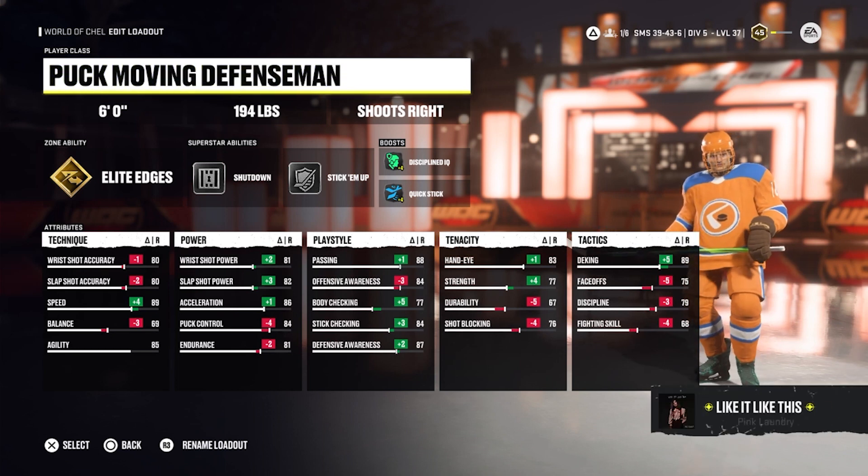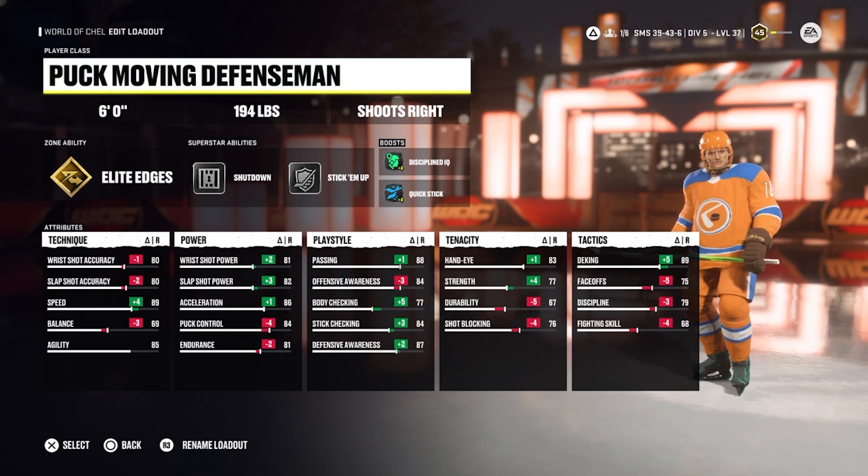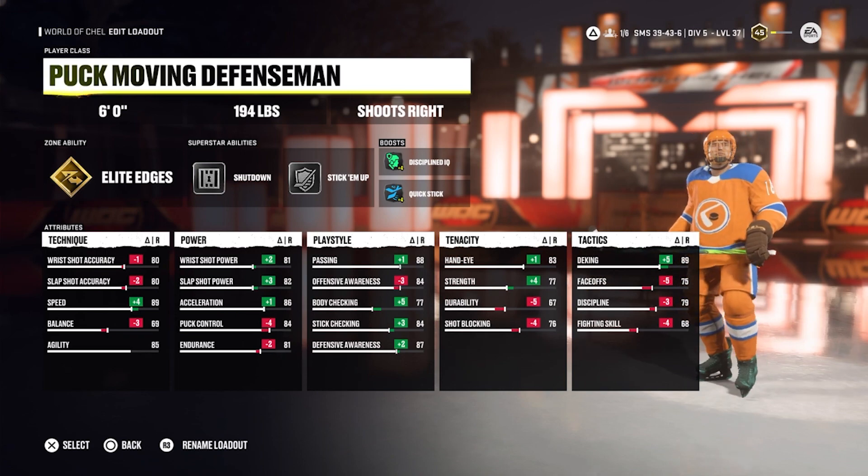This build is faster than a lot of forwards and has a great shot to go with it, making it a great build when you have room to work with. The only downside is that you get knocked off the puck fairly easily, so don't try and knife through guys with this build.